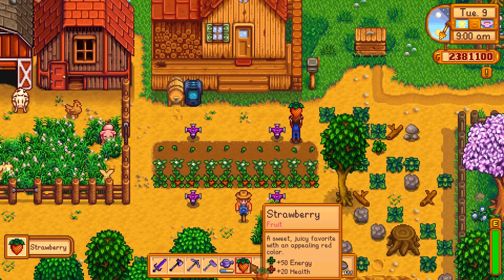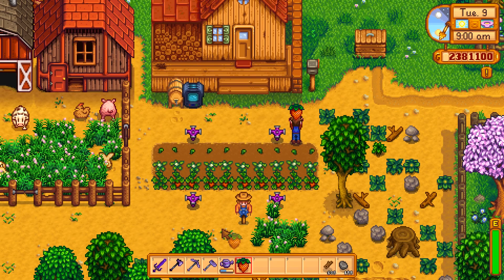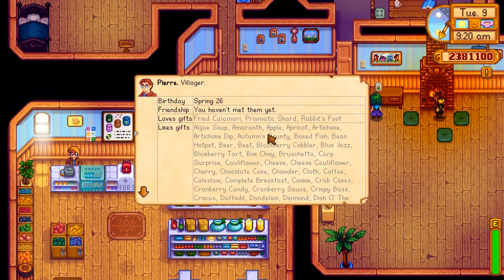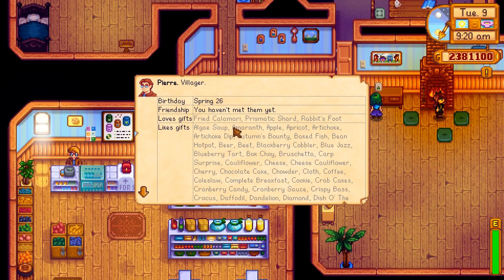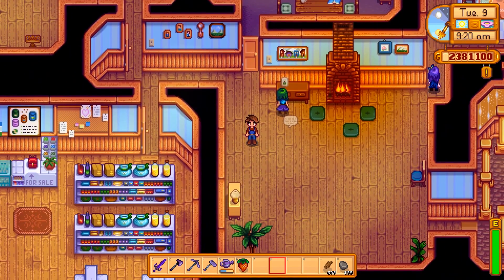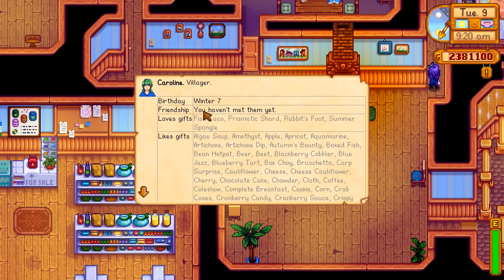If we look at the strawberries, we can F1 them and it'll tell us what they're used for, just like it does on the crop, and it will tell us we only own one even though there are some on the crops. F1 also works very well on people. We can look at Pa right here and we'll see his birthday, our friendship level — we haven't even met yet — and what kind of gifts he likes. It'll also tell you if that gift is currently on you.